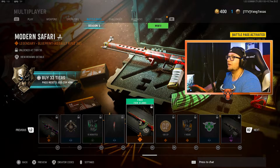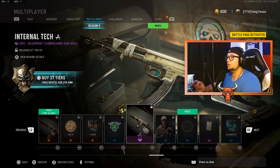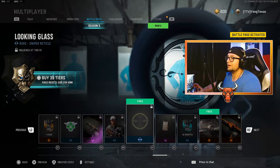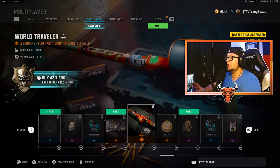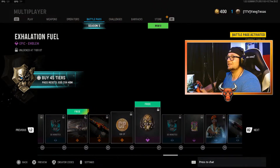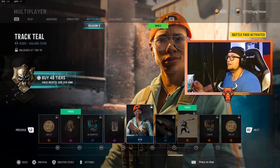A free for Clans tier at tier 55 is the Modern Safari Blueprint for an Assault Rifle. 100 COD points. One hour of Double Weapon XP. The Pet Protector Sticker. The Internal Tech Blueprint for an SMG. The Ruck Training Lucas Skin. At tier 61 is the Looking Glass Sniper Reticle. Moving on is the Helichrysum Watch. 30 minutes of Double XP. At tier 64 is another free tier with the Sure Shot Calling Card. Moving on is the World Traveler Blueprint for an LMG. 100 COD points. At tier 67 is another free tier with the Exhalation Fuel Emblem. Double Weapon XP for 30 minutes. The Tape Popper Charm.